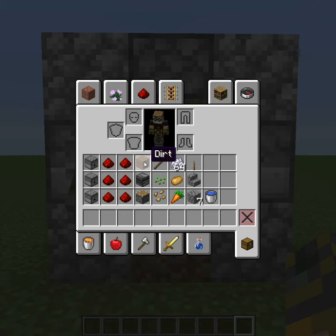Here's the best way to farm crops in Minecraft. You're going to need 3 dispensers, 6 redstone dust, a piston, observer, and dirt.